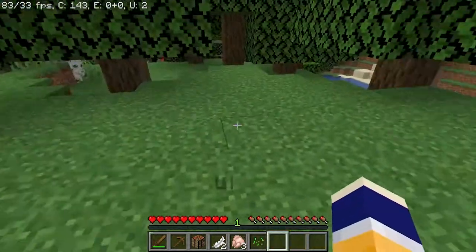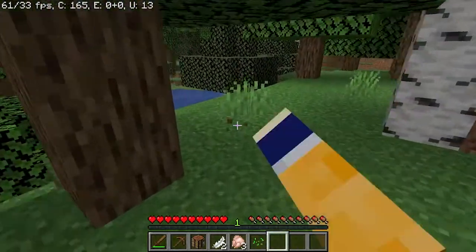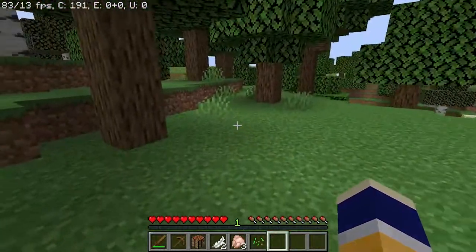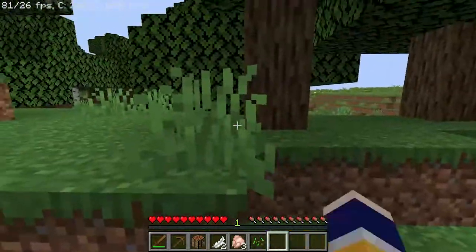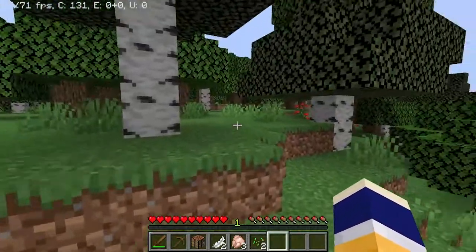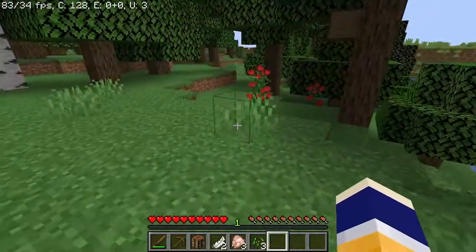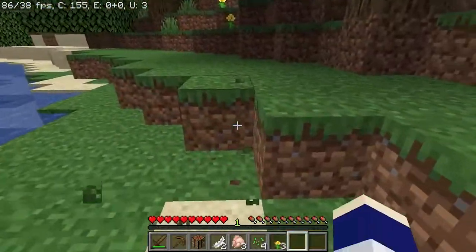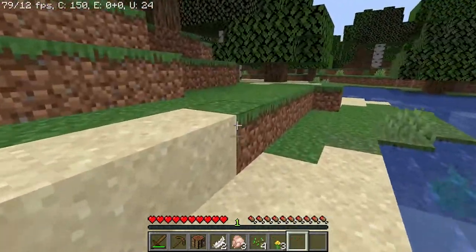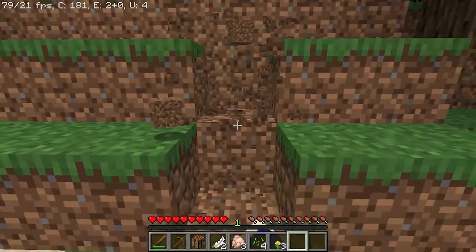I know it's very important to get a wheat farm going early in the game, so I grabbed some seeds on the way back. I'm actually going to start by building a little adit into the side of the hill here. If you don't know, an adit is basically just a one-sided tunnel.